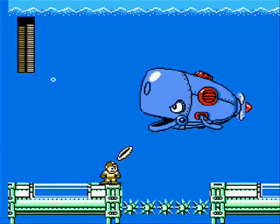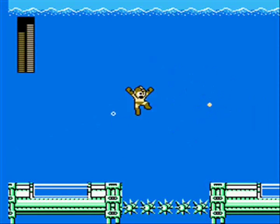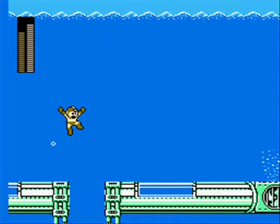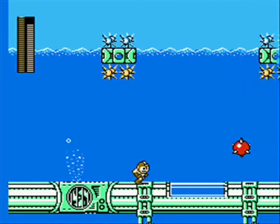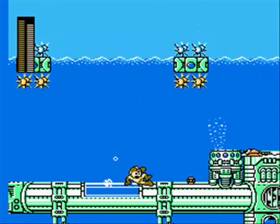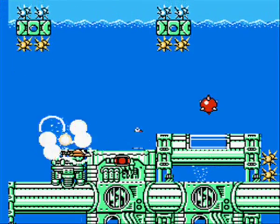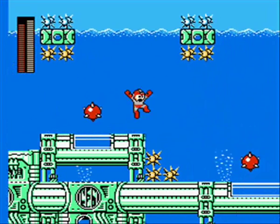We got our second whale mini-boss here now. Just do the same thing as before — stand to the lower left of him, do small hops, and shoot him. We don't have very much left of this stage now. We'll be seeing some sea mines throughout here — we can't destroy them, just wait for them to blow up and then pass by. Really not hard at all. Just wait for the right timing, then slide underneath the sea mine.